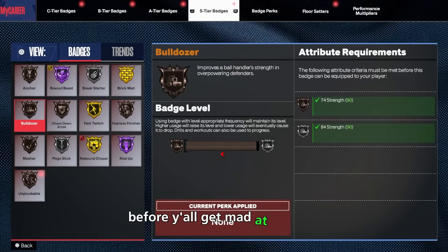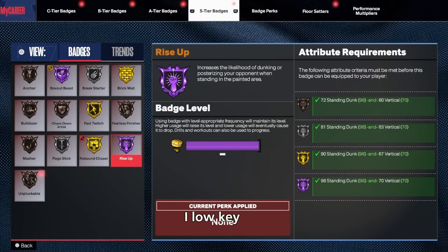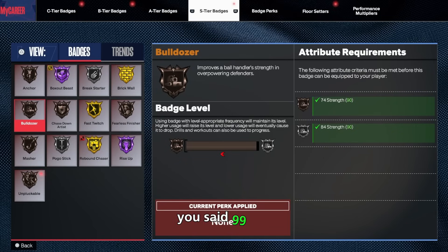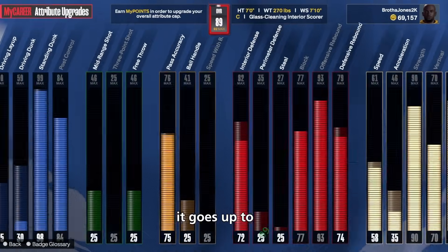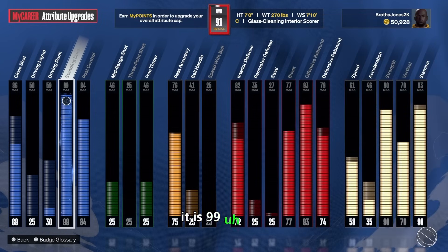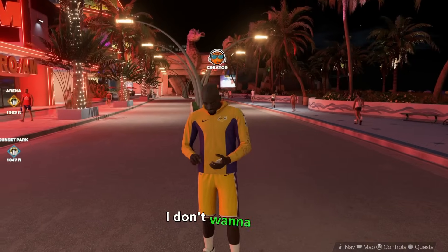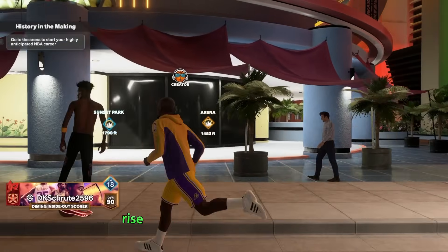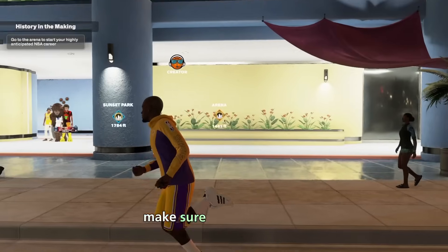Before y'all get mad at me — yes, I do have Hall of Fame Rise Up and Hall of Fame Precision Dunker. If you look on the right, we don't have a 99 standard, we have a 98, but 99 doesn't really give you any extra stats. Bear with me — I know y'all are thinking it's the same thing, but it does go up to 99. And yes, jokes on you, it is 99 standing dunk. I'm gonna show you the power of 99 standing dunk with Hall of Fame Rise Up and Hall of Fame Precision Dunking.